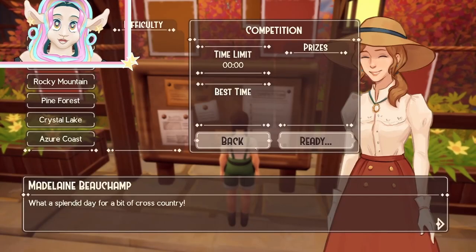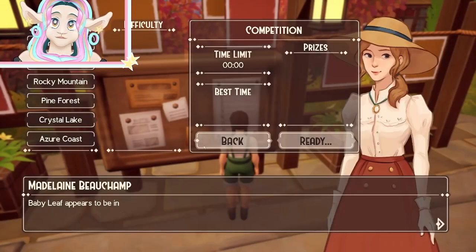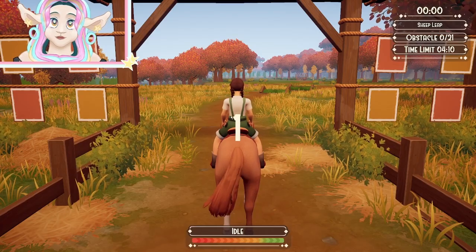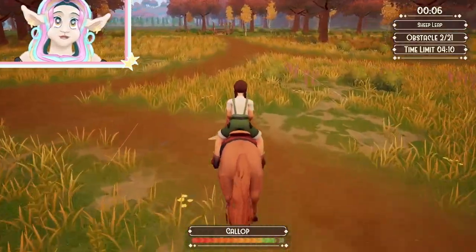We'll give Baby Leaf a cucumber treat because he's such a good horse, then do the Lupine Meadow intermediate race once again because that one gives pretty good money. This one shouldn't be as hard — I've done it a lot more times than the Lumberyard Hurdle.